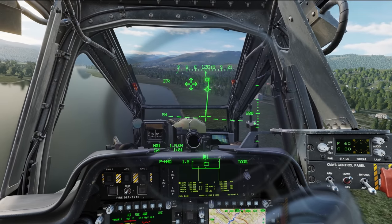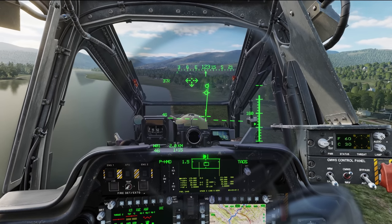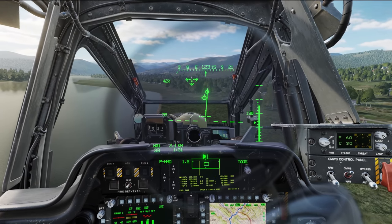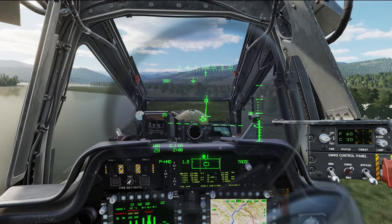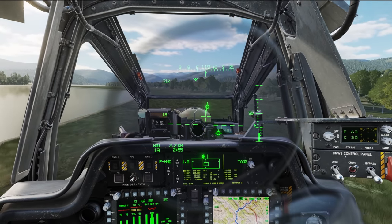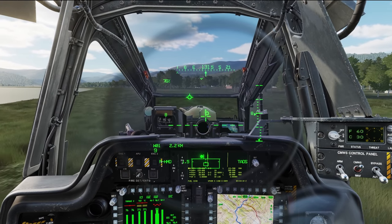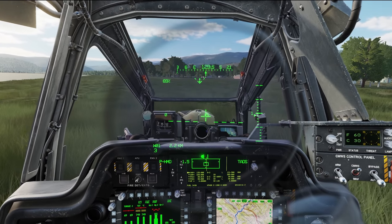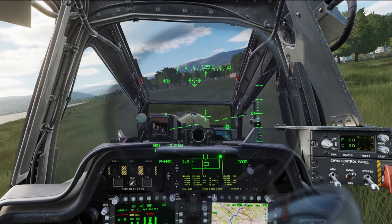We're going to get a little wobbly because we are removing some of the authority that the aircraft has to assist us, but we're not getting anything too crazy. Just keep that flight path vector down where we want to terminate the approach. Bringing in the power, coming a little bit fast. Still holding down the trimmer — I don't want to transition to hover mode because I have to take my thumb off the trimmer. We'll continue all the way down, and this is where we start to have problems.